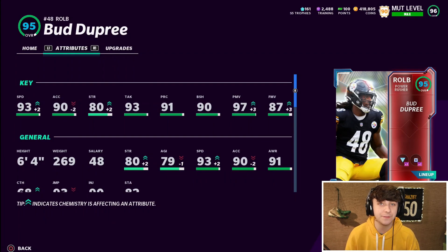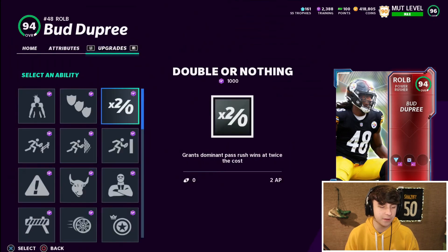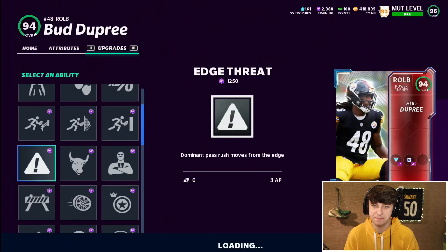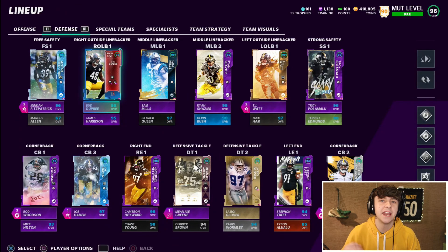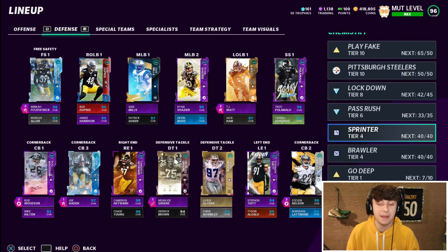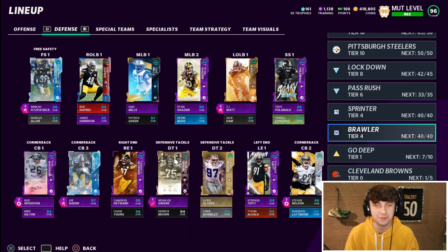We're going to test him out and see if he's good for the theme team — see if he's a good edge pressure guy and what he can do. Instead of a double or nothing, let's rock with Edge Threat, see if he can get in there and get some sacks. Another big thing for the theme team: we finally got Sprinter maxed out and Brawler maxed out as well.